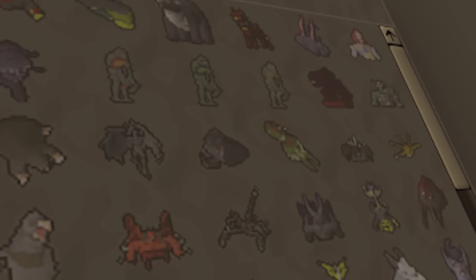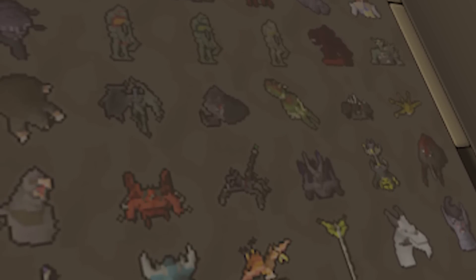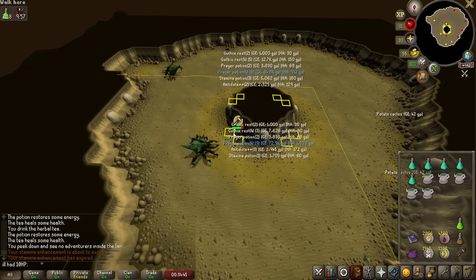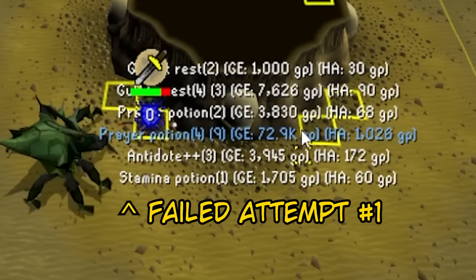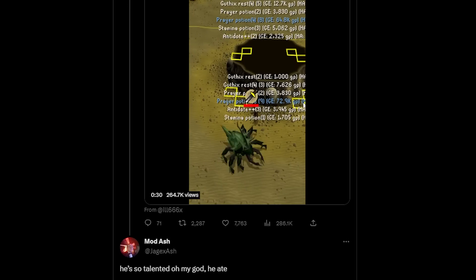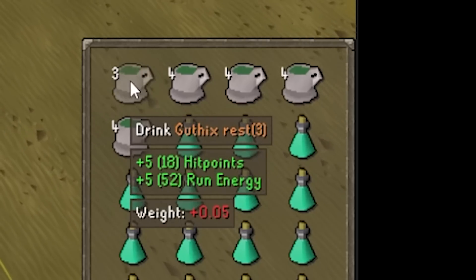There's actually a lot of pets that you can get on a frowl account — 90% of the pets shown here can be obtained on one. First off, I wanted to get the Kalphite Queen pet. Setting up KQ was actually incredibly simple. All I had to do was tick eat the first attack.